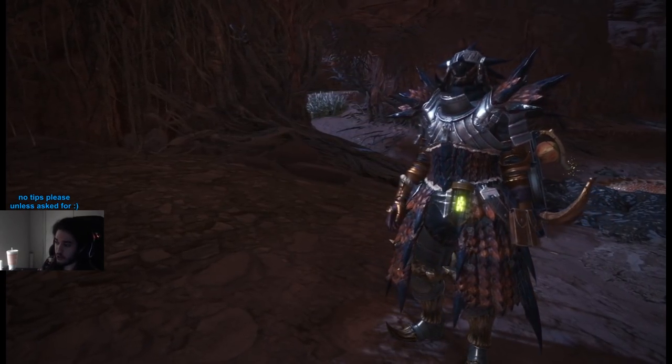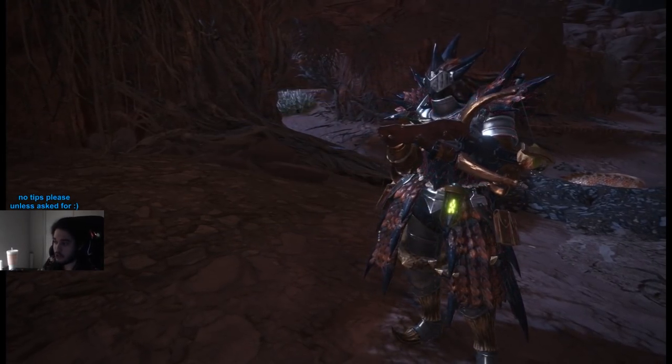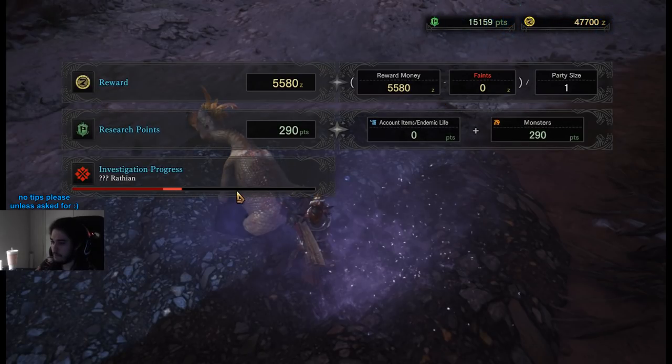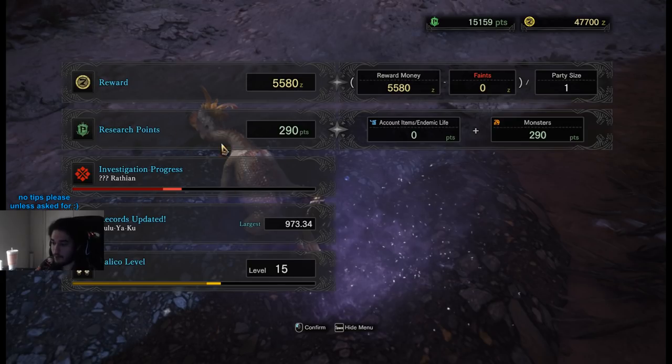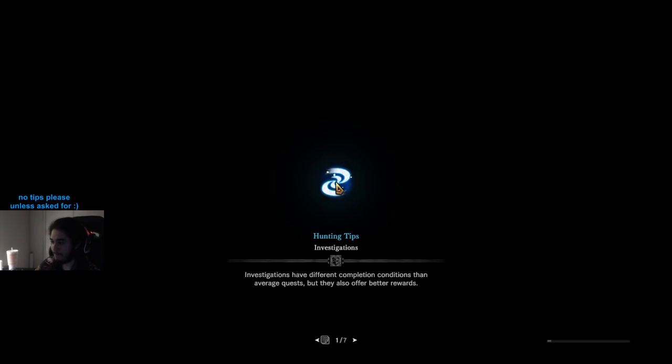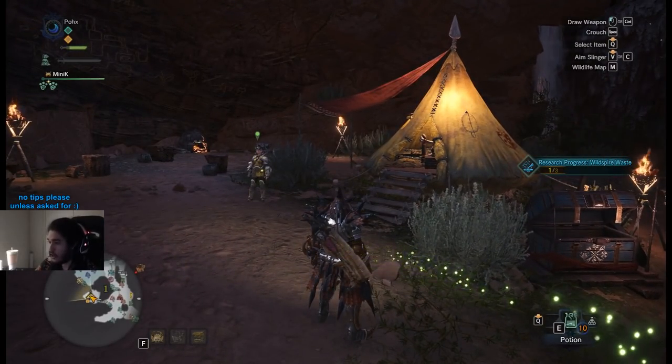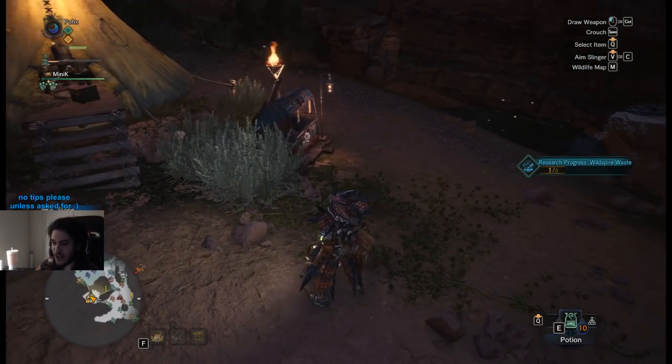Normally when you kill a target you can skin it, but by capturing it you cannot skin it — however, you do get additional rewards. So we've got quest rewards and bonus rewards — a Bird Wyvern Gem, rarity 7, it's shiny. The plus also indicates the high rank difficulty tier. This is my investigation progress for my main quest line. Records updated, palico level — that's my little Mini K. Normally at this point you'd go back, get more bounties, check your main storyline, do cultivation, and a bunch of other stuff, but this video isn't really going to go into all of that.